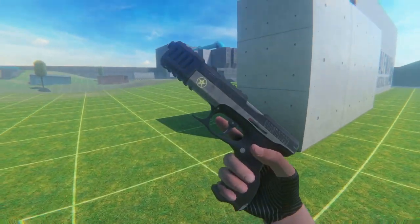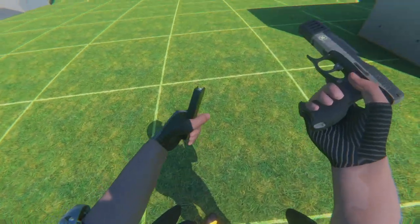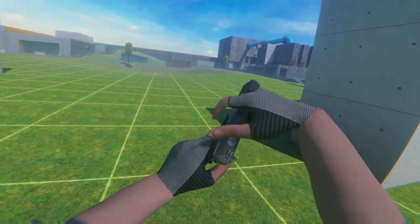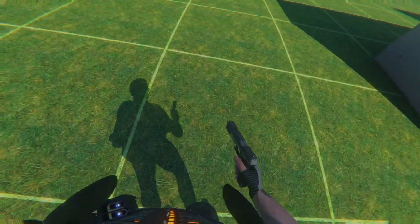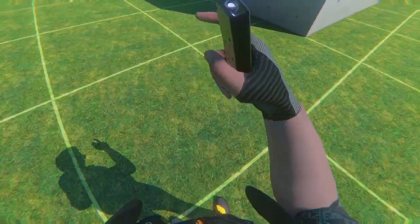Look at this one — it's cool. It looks pretty lore-friendly. Let's take this little magazine, put it in, and rack this bad boy. You can only use it in one hand — you can't two-hand pistol it. He swaps hands.